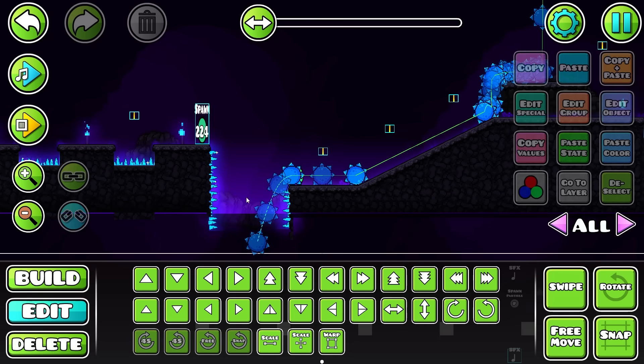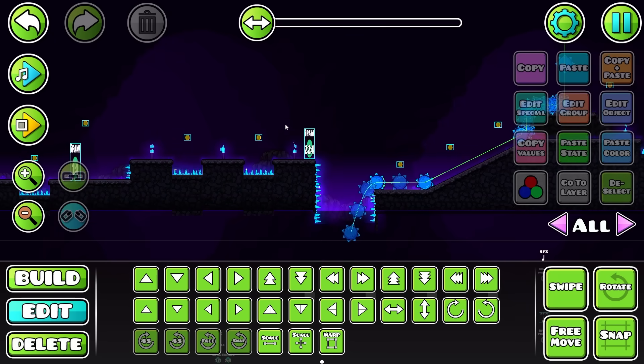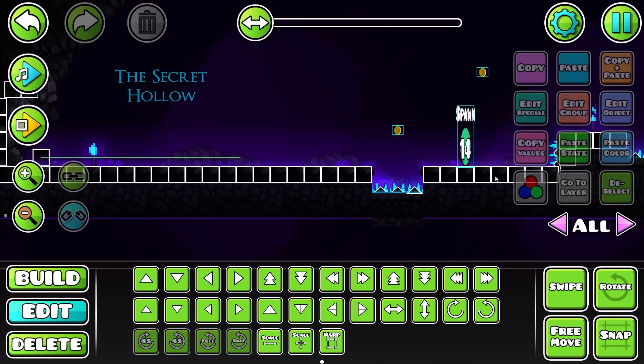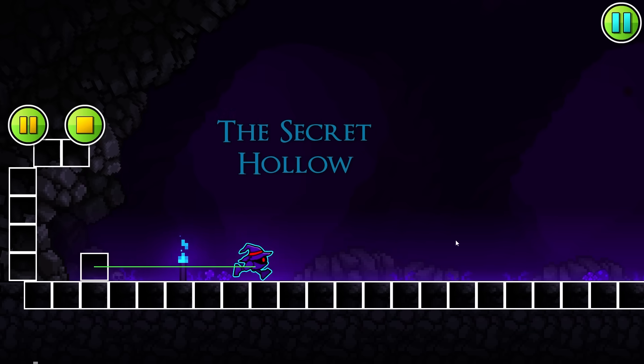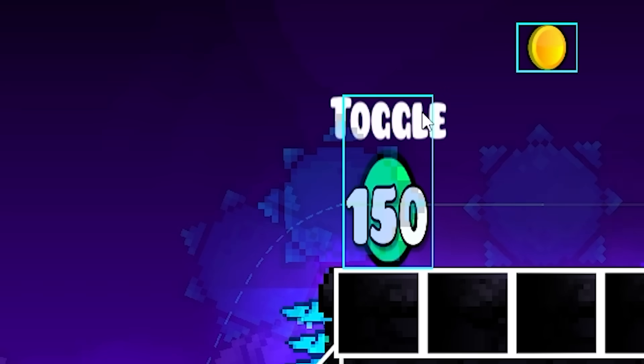Inside the editor, we can see a lot of different triggers and behind-the-scenes stuff. Using this, we can, for example, show every single hidden object like this. Now if we play this part, you can see a toggle trigger right there.